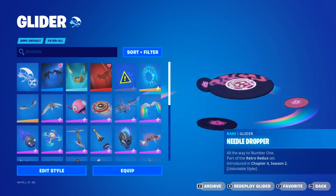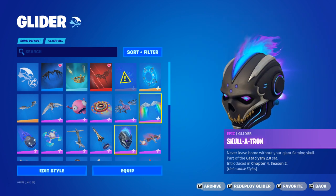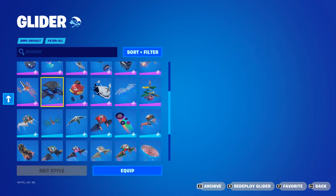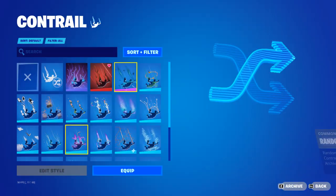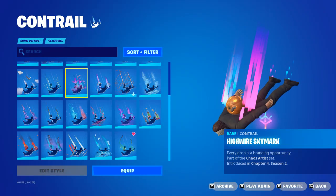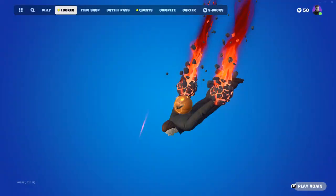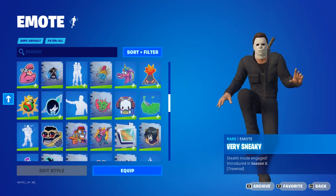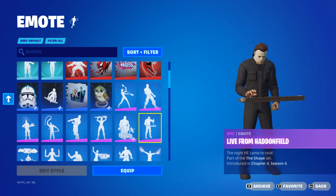For a glider — I don't know, what do we reckon? Michael coming down on a skull? There isn't really a good one, is there? I suppose I'll give him a default glider. A trail for Michael — yeah, that'd do. And then we will change this one. The sneaky Michael, for this one. Live from Haddonfield.